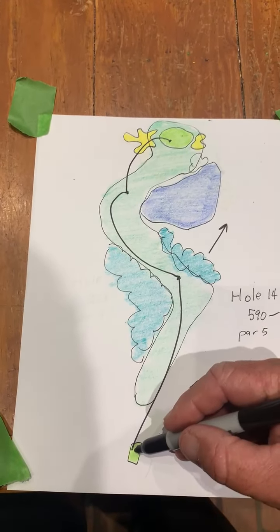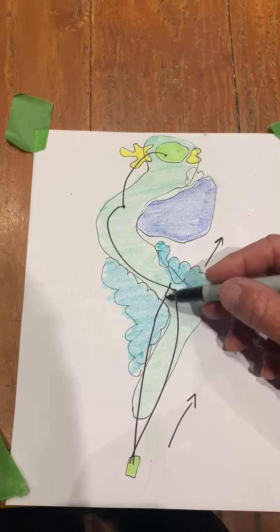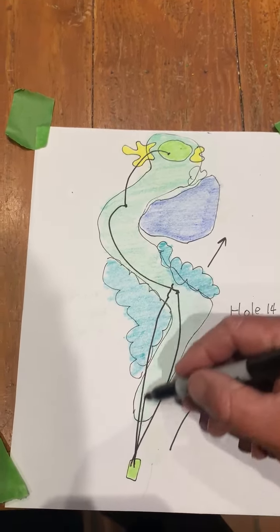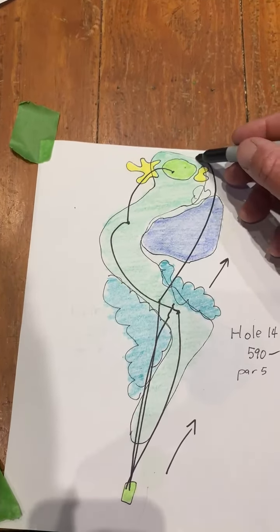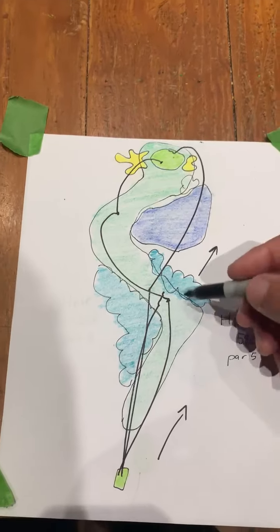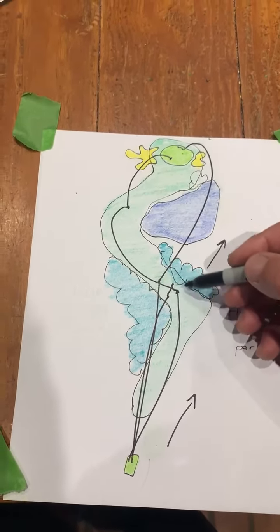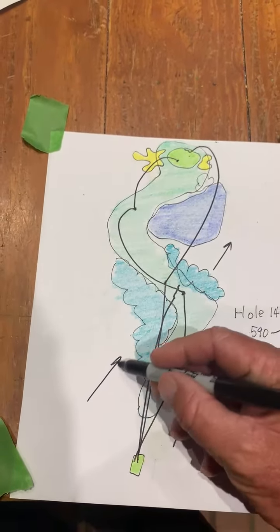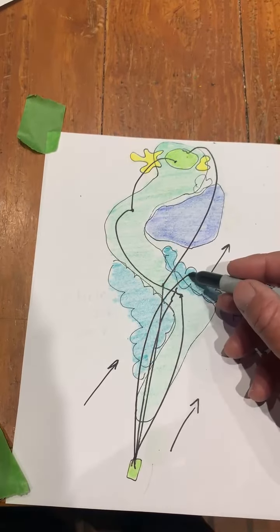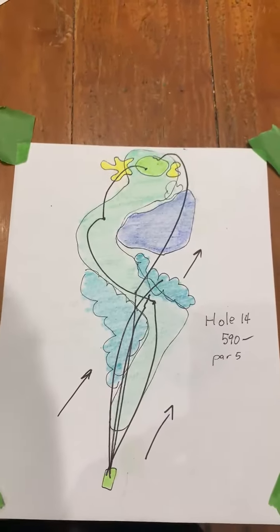But every tour player — me included back in the day — we're trying to figure out a way to get over here somewhere, maybe a little left of that, just there. So now you might try to hit it over everything. You can see it's just there are trees everywhere, barely any gaps to do it. With the wind this way, you finish up hitting your drive and going over here.